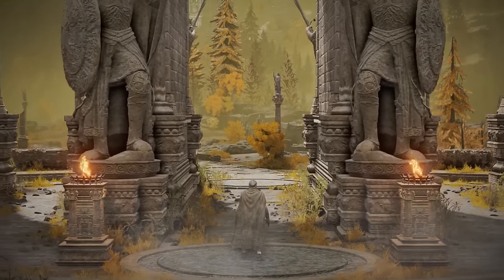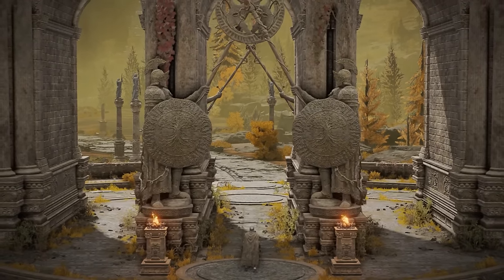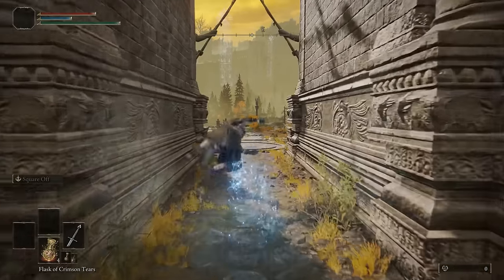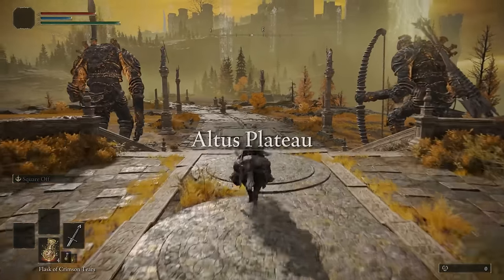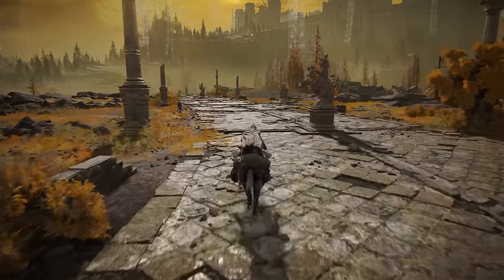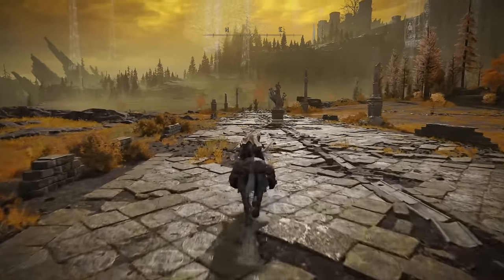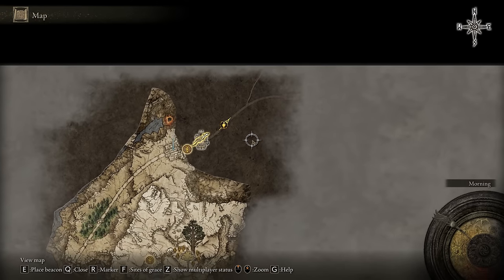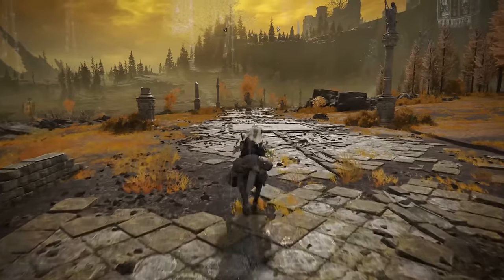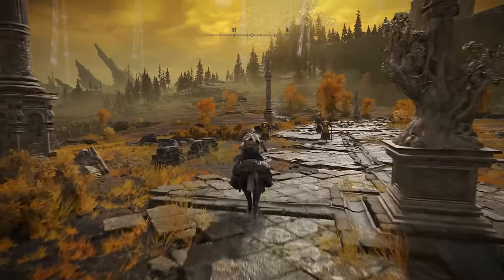So now once you're here, you need to find a couple of sites of grace — or just one. I'm not sure where they all are but I will lead you to one, in case it's the first time you've been here or you're on a new save. I just head forward here and you can see in the distance a path up to the left — we're going to take that path. You can see the fork in the road. If you head off to the right and up all the stairs past the two tree sentinels, you can find a couple of golden seeds.